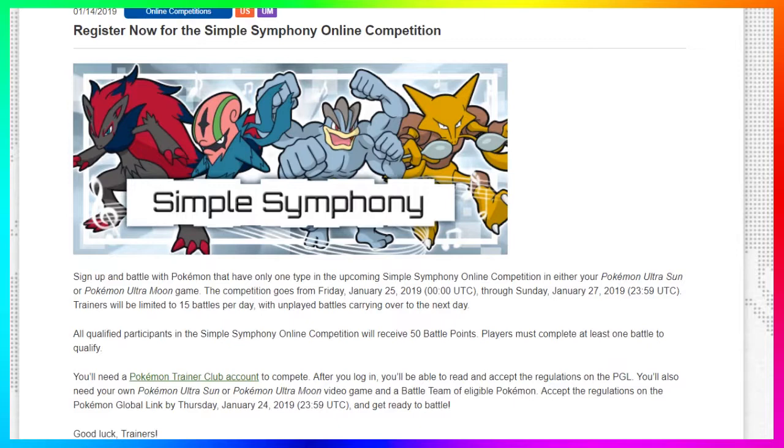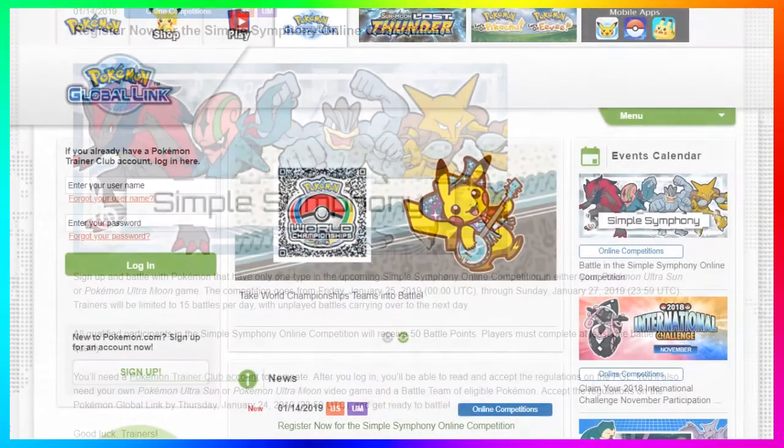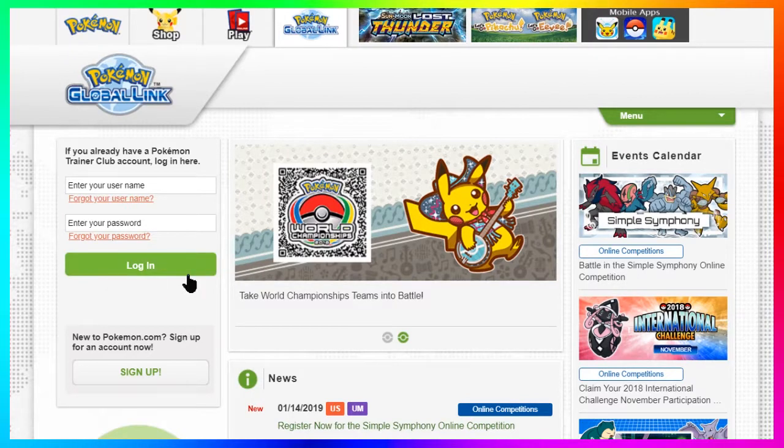All qualifying participants in the Simple Symphony online competition will receive 50 battle points. Players must complete at least one battle to qualify. You will need a Pokemon Trainer Club account to compete. After you log in, you'll be able to read and accept the regulations in the Pokemon Global Link. You'll also need your own copy of Pokemon Ultra Sun or Ultra Moon and a battle team of eligible Pokemon. Accept the regulations on the Pokemon Global Link by Thursday January 24th and get ready to battle.